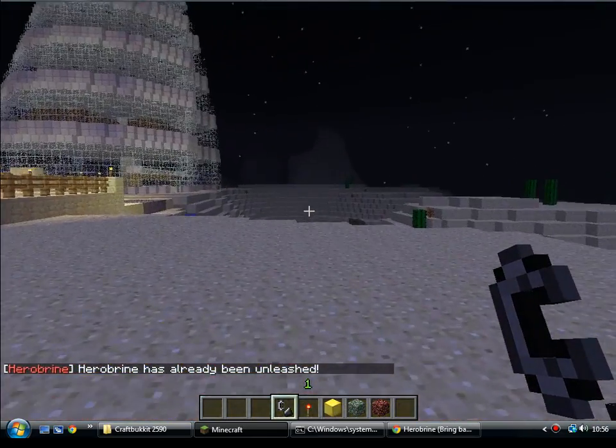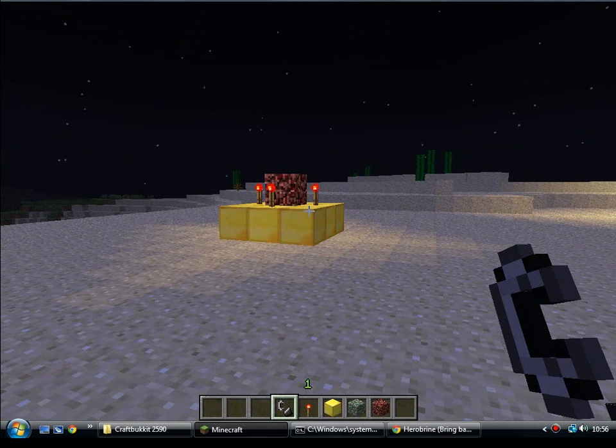Now he will appear randomly near players. He will rearrange chests, place signs, place torches, give messages to players, bury players, suffocate players, and send players to the nightmare world — Herobrine's nightmare world. I love this place.